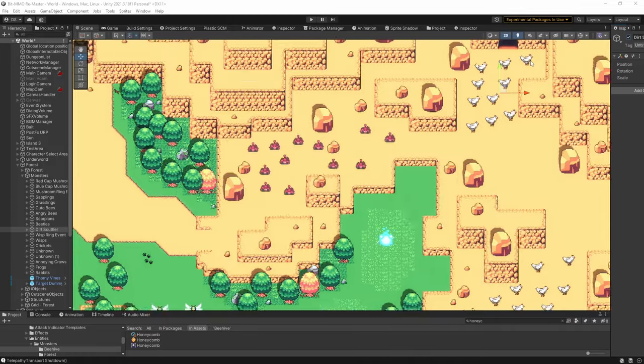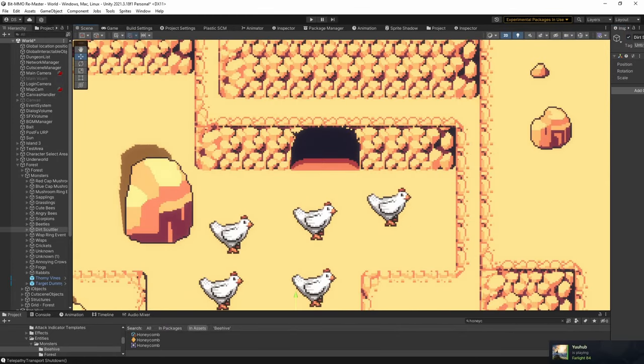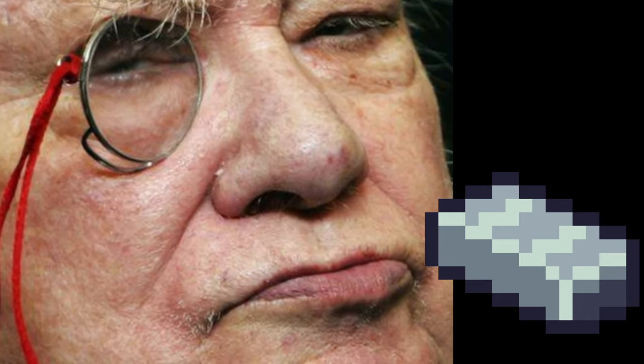Quite a bit of progress has been made on the mine cave found in the north side of the forest, and I've gotten all of these new crafting materials added to the game as well. Now I can hear you guys typing in the comments already — that just appears to be a crude facsimile of a Minecraft ingot.